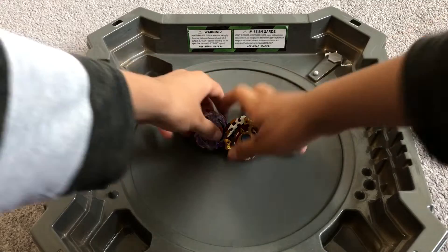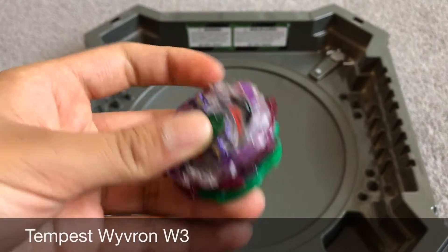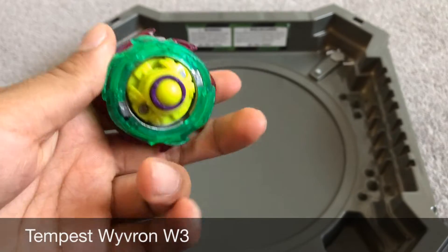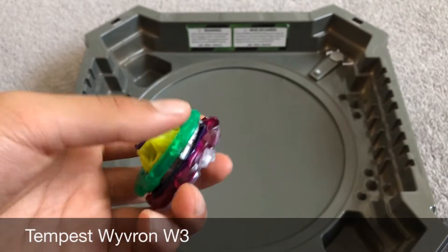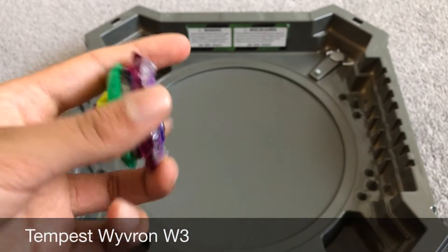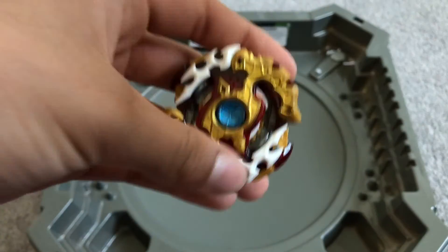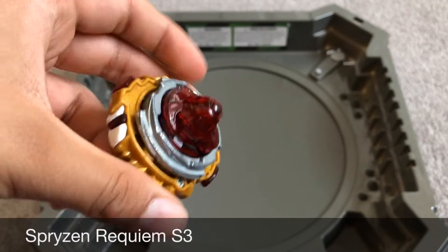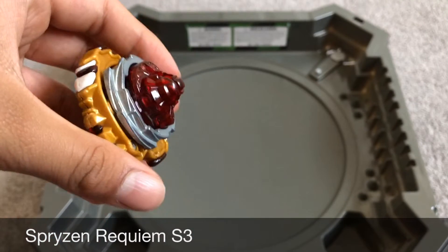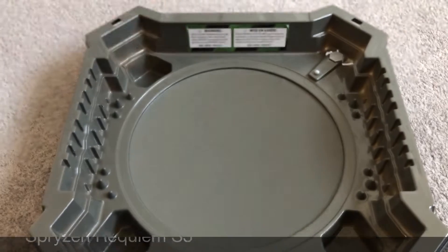I'm going to give you guys a look at them. So here's Tempest Wybron — here's its free spinning ring or wheel, and here's the atomic. That's Tempest Wybron; it's a clockwise defense type. Next we have Sprazen Requiem — it has all modes, spins left and right, has defense, attack, and stamina. So yeah, that's Sprazen Requiem.